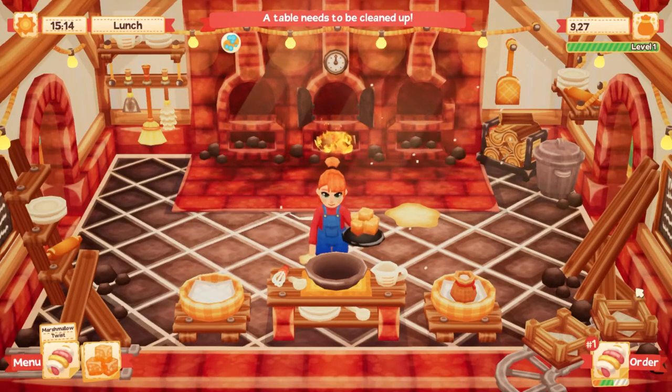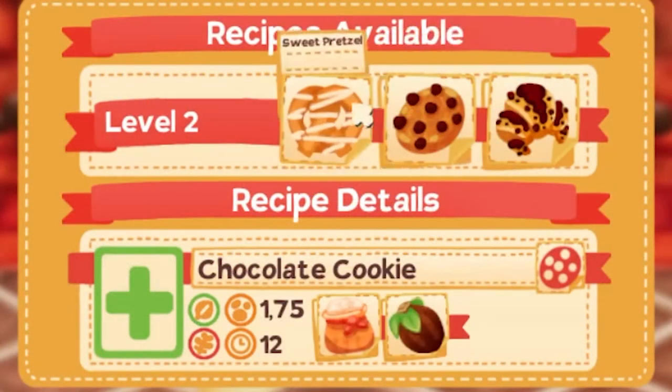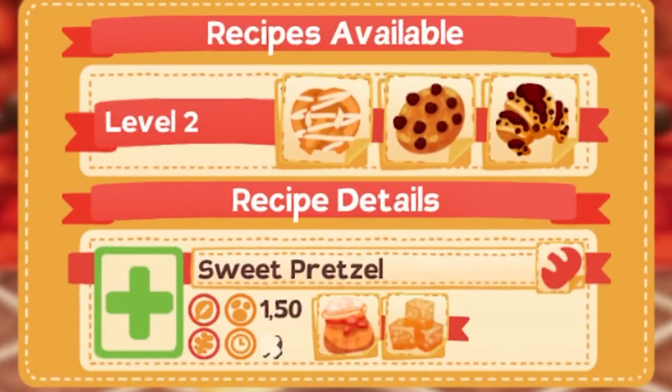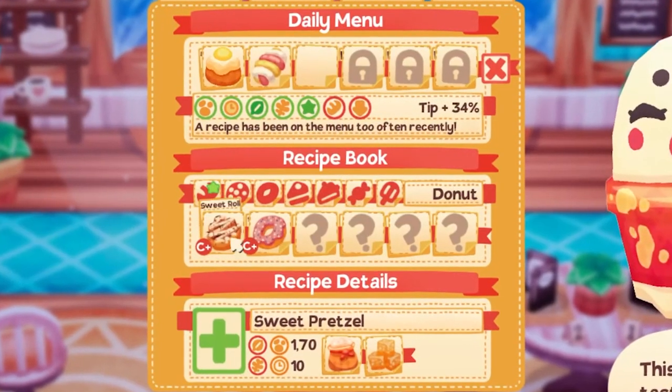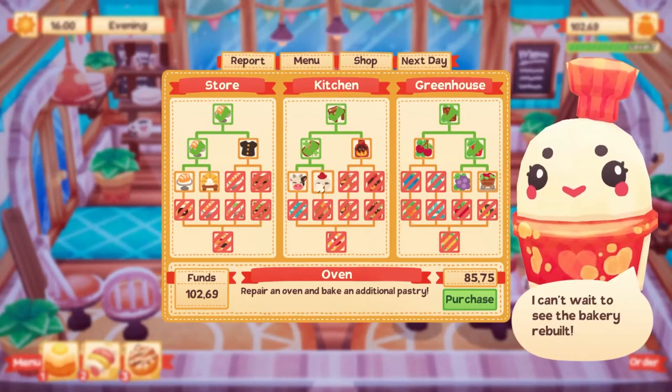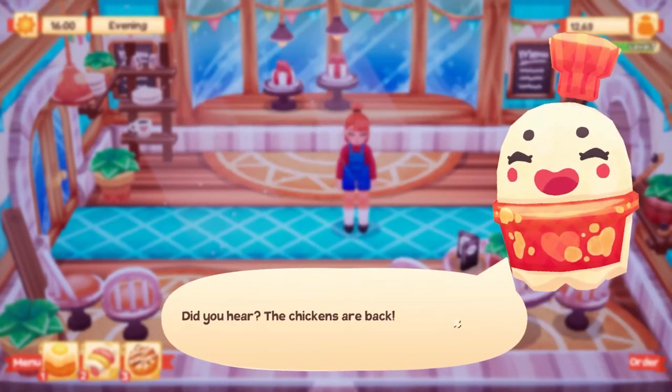As you fulfill orders and prepare food, you will gain experience and money. With enough experience, you can level up, which lets you pick a new recipe to learn, each with their own unique attributes like ingredients, cook time, and price. And when the day ends, you get to review your performance, change up your menu for the next day, as well as spend gold to unlock new benefits from three different skill trees, like adding more ovens to the kitchen.